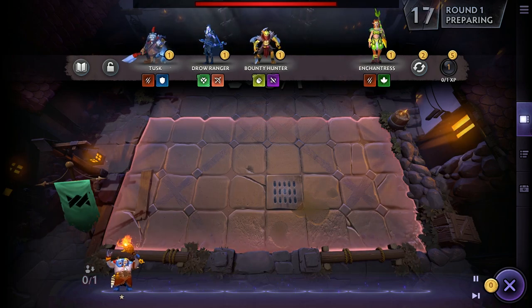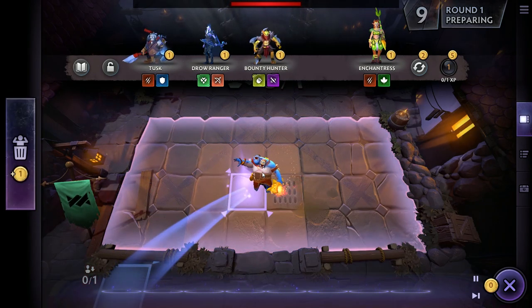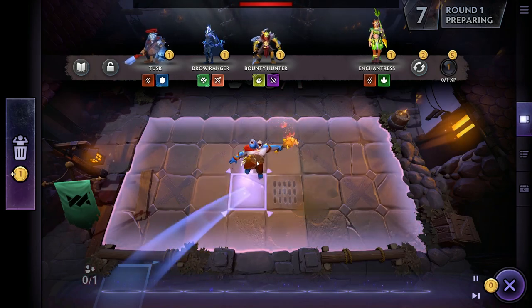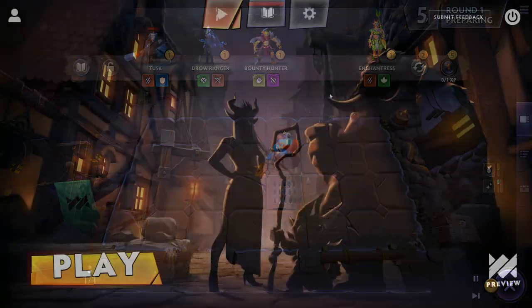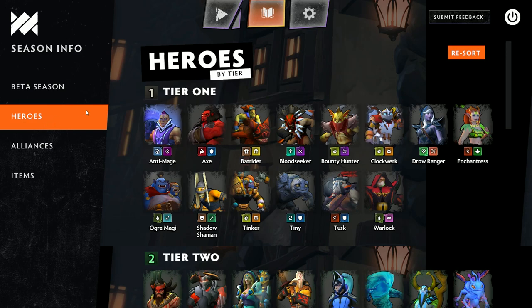After you buy units, they go to the bench. This is where you keep units that you might possibly use later on. There's going to be a lot of combining and manipulation of these units so that you can get stronger and stronger. You just need to know that when you buy a unit from the store, it will go to the bench. The board is where you place your units to fight, and the bench is where your units go after you buy them.